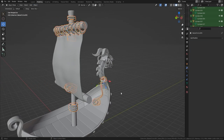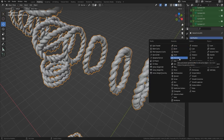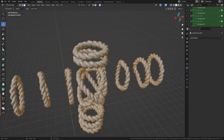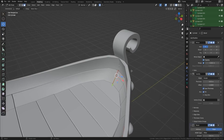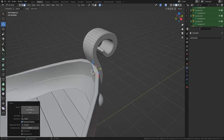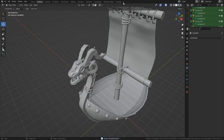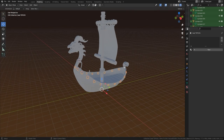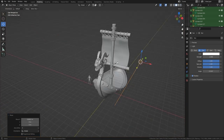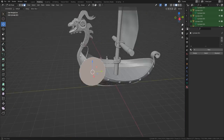That's all the rope done — joined it all together. Now I'm going to go in and decimate it a little bit because it's fairly high polygon. With rope you can use Substance Painter to texture it, but on this I wanted it to look a bit more detailed. You could also retopologize all that rope using a curve and going around it, but in the end we decided to leave it and it looks fairly realistic.